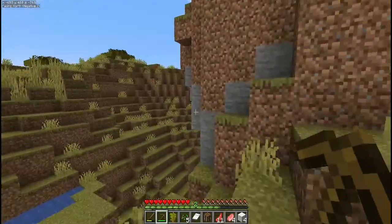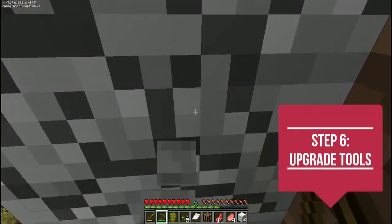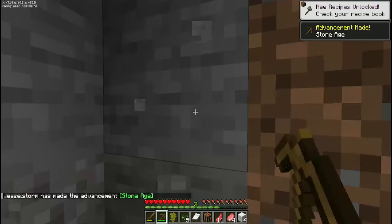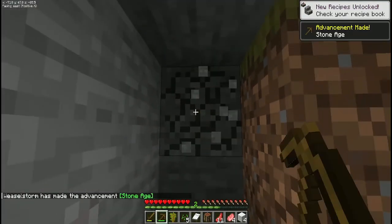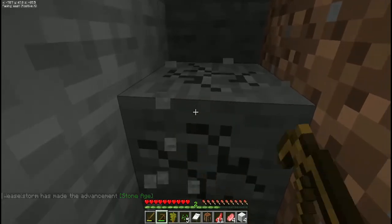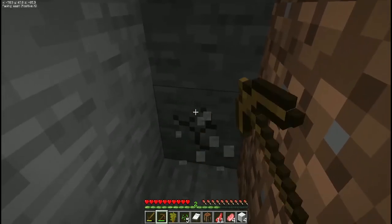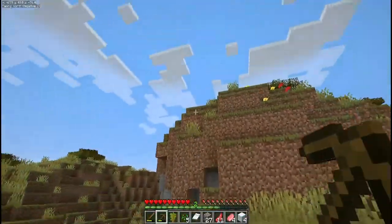So I'm going to take the time to get us some stone. We will need approximately 27 stone — this will allow us to make a full set of tools and a furnace. I'm going to gather that up real quick. With the 27 cobblestone now collected, we're about halfway through the day from the looks of the sun.